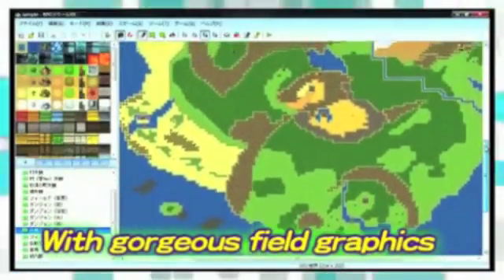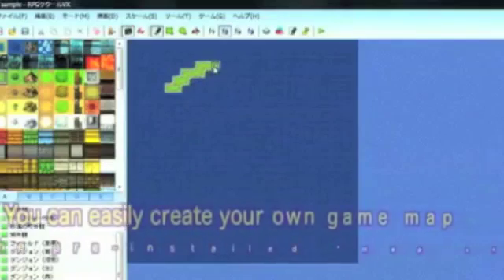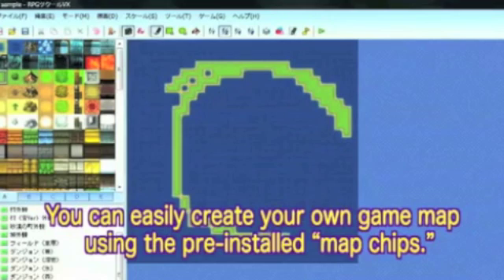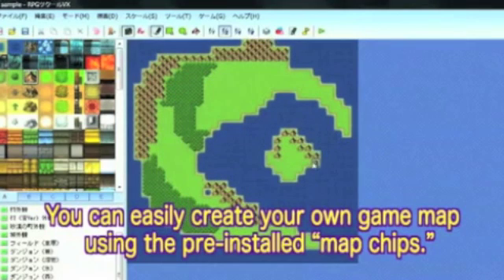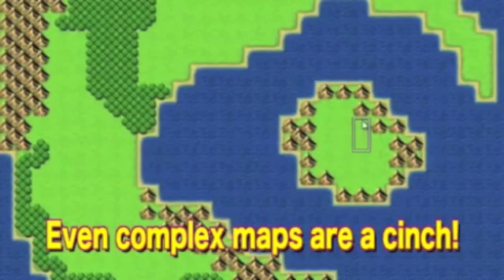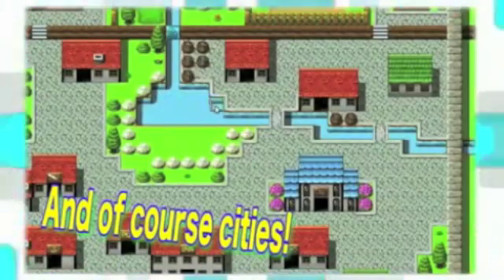Look at this gorgeous field screen! Even beginners can create game maps like this! Using the pre-installed map chips, you create the game just like you would draw a picture on a canvas. Isn't it easy to make really cool-looking landscapes? Of course, it's not just fields — you can also make dungeons and cities!